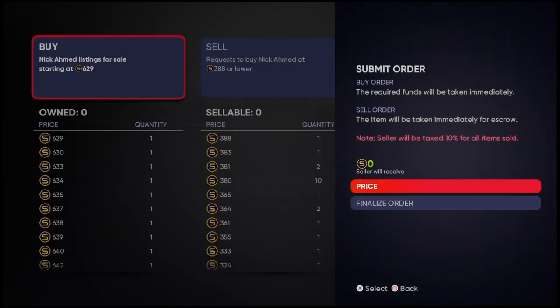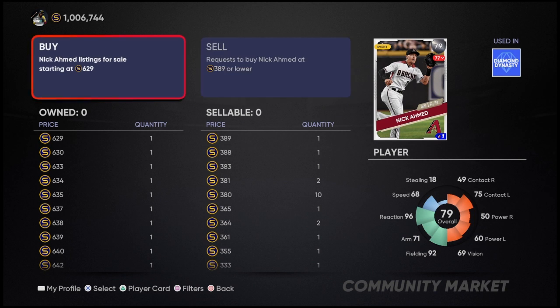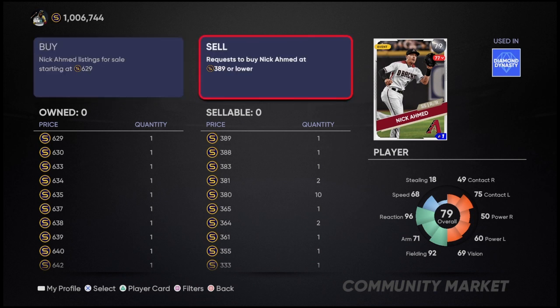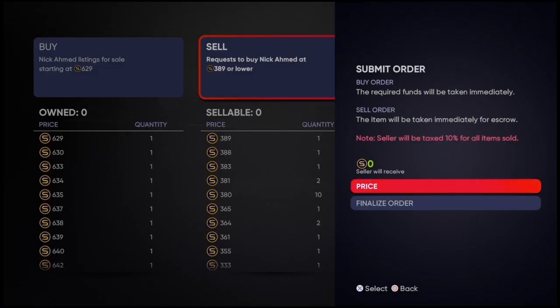You would type in $389, and we'll check that out and show that for you. The $389 is over here — so I bought it. I'm putting in an order to buy one at $389. So when somebody gets that card, they're going to quick sell it, and then I'll get it for that $389. Then I can sell it. I don't have one to sell, but then I would type in $628, and I would sell that card. So that's what you're looking for.